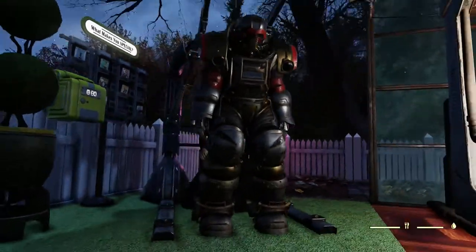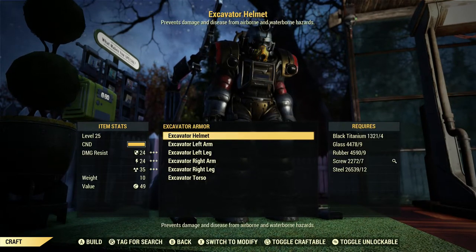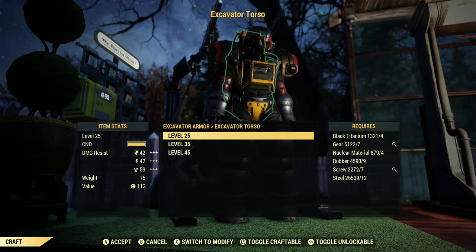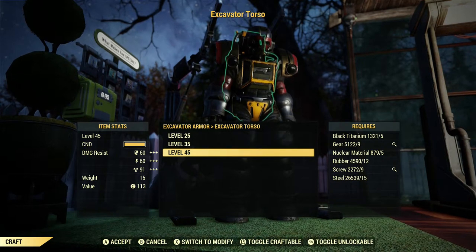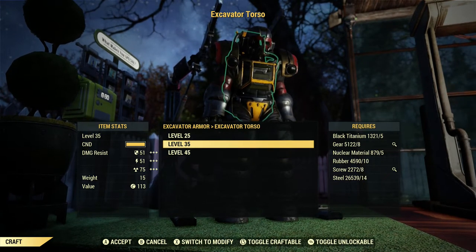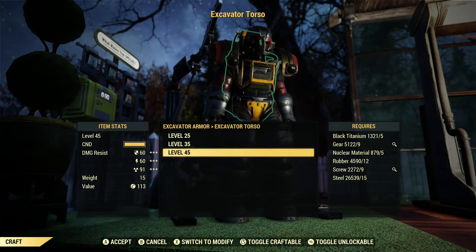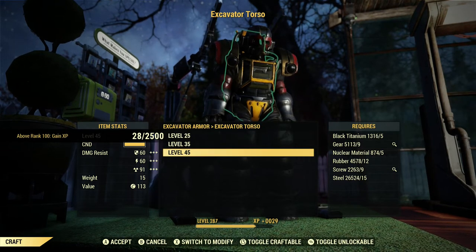Go into craft mode — you'll need to be able to craft an excavator. If you haven't done that, you'll need to go do the quest. You want to craft an excavator torso. I wouldn't bother with level 25 and 35 — no one really runs around at those levels for very long. I would just go ahead and craft a level 45 and keep it for your friends.